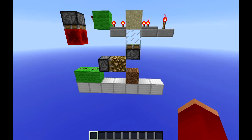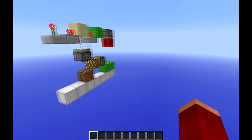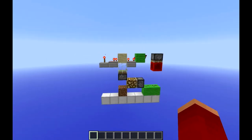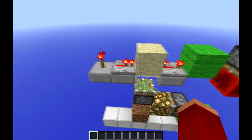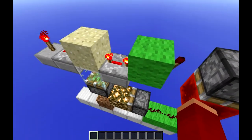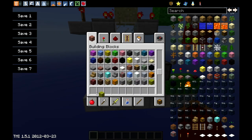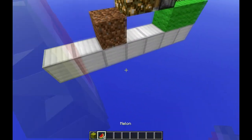Alright guys, thanks for staying past the credits. Here I have the fixed version of my melon farm that broke in snapshot 13w10a. It's pretty easy to follow — the only thing you really need to know is to put a sand block with glass on it, and this has to be on full delay or else it won't work. If you get a melon, it breaks off, and that's pretty much the entire farm.